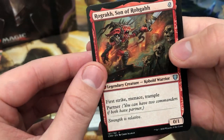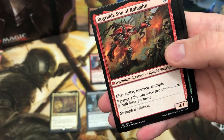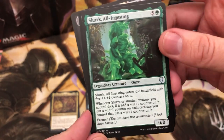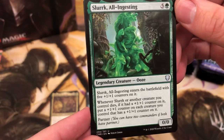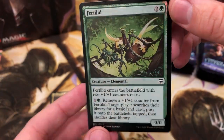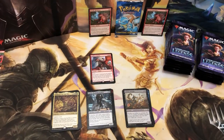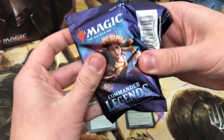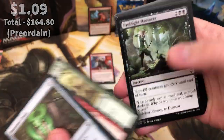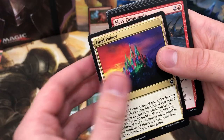We've got Rockwrath — zero mana. Tricks me every time, I thought it was some sort of flip Commander. One burst strike and menace trample. The second one is Slurk All-Ingesting — I love oozes, oozes are cool. And the foil is Fertilid — reprinted but you get it in this set because it is a Commander green staple creature for ramp. Opal Palace — another good common card. Maitron Colossus.